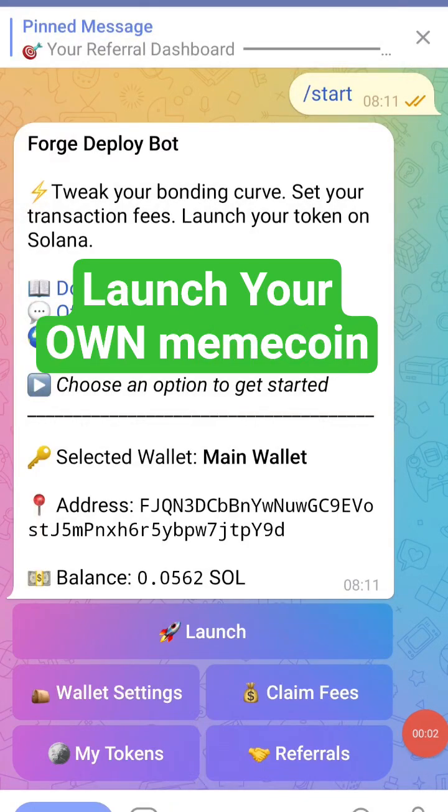So this is Forgebot. It's the beginner-friendly way to launch your meme coin on Solana. You can start from a 1k market cap, go up to about 4k market cap, and bond your token — that's way easier than trying to hit 50k, 70k, or 60k, whatever it is on other sites.